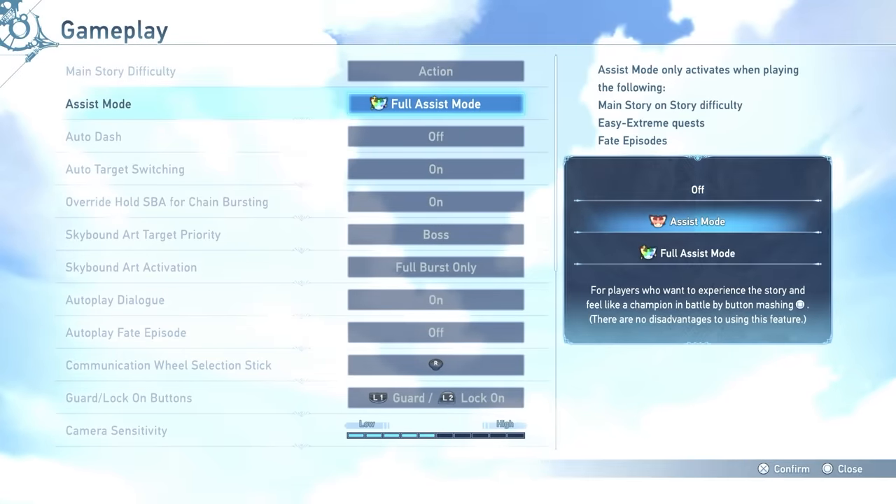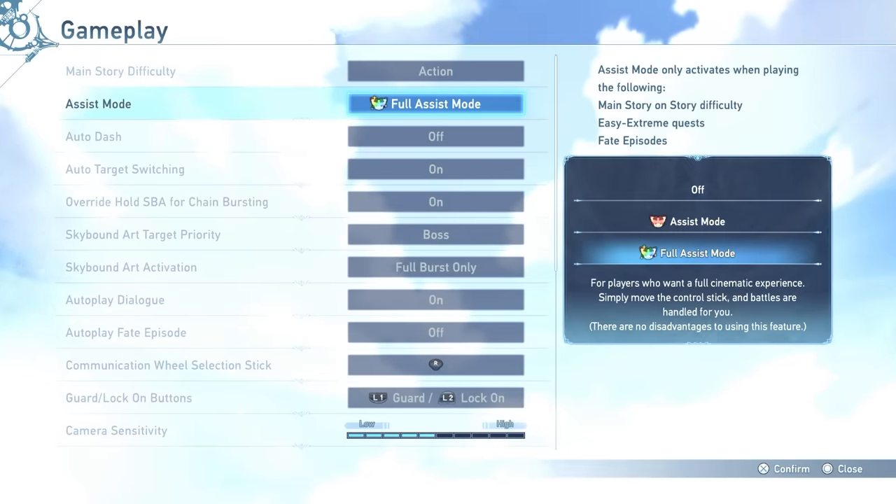Quick disclaimer: this is an AFK farming route that some may say is cheating or ruining the game, and it makes use of full assist mode. It's a mode designed as an accessibility option but it can be used to our advantage to cut down a significant portion of the grind required to tackle the later difficulties in Granblue Fantasy Relink. Be aware that it only works from normal mode to extreme difficulty — so proud mode, maniac mode, ultimate difficulty, you can't use this for those. But the stuff you can get will help you massively when reaching those stages and even after.